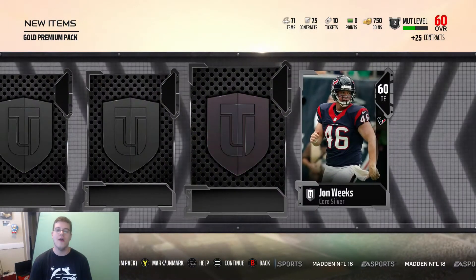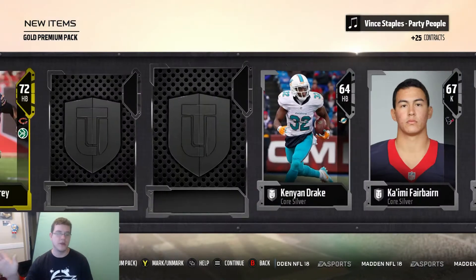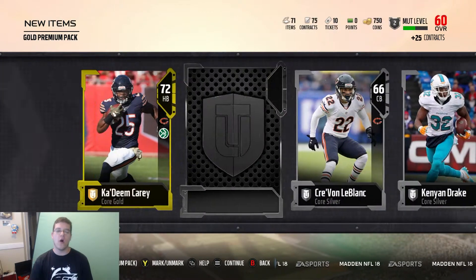We got a Kadeem Care right there, 72 overall. 60 overall John Weeks. 67 overall kicker — I cannot pronounce your name so I'm not going to butcher it.